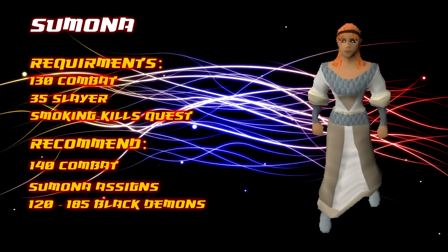I recommend having about 140 combat before frequently asking Simona for tasks, basically because the requirement is 130 and people go straight to her. The higher combat you are the quicker your task can be completed — speed rather than experience, because overall it will overtake it. If you choose to do it around 130 combat that's completely your own choice. Simona assigns between 120 to 185 Black Demons.